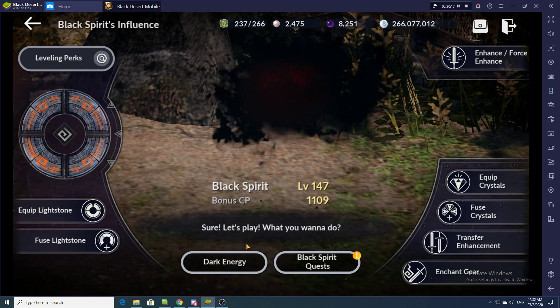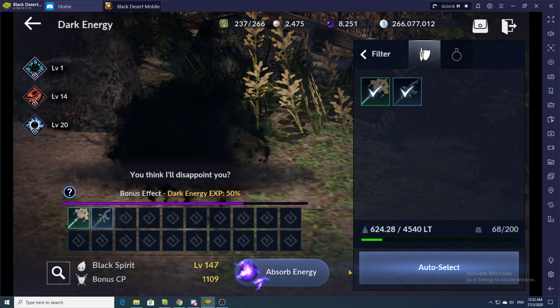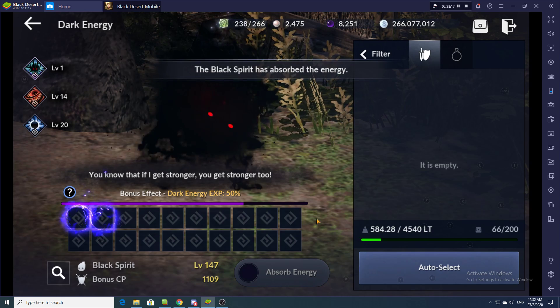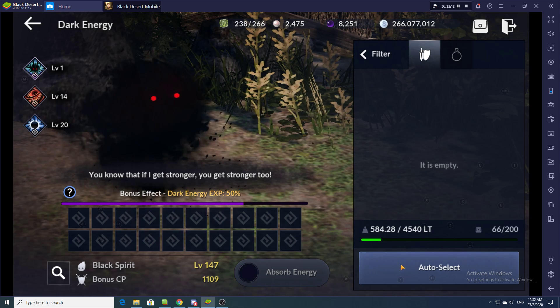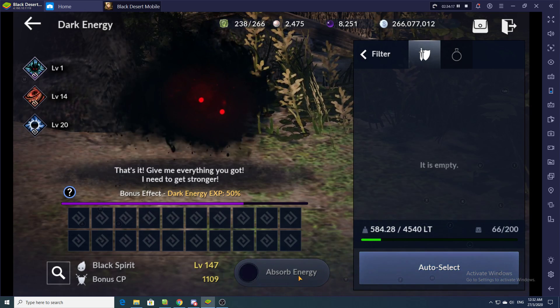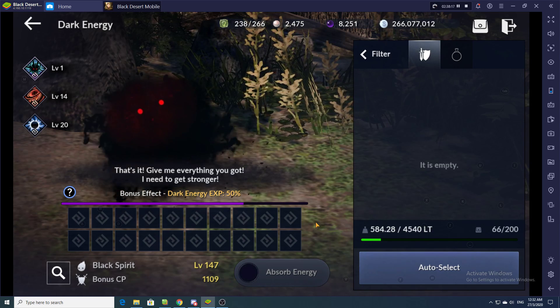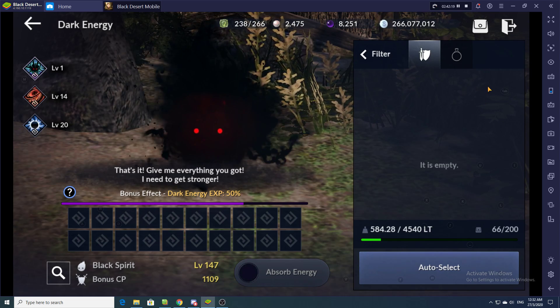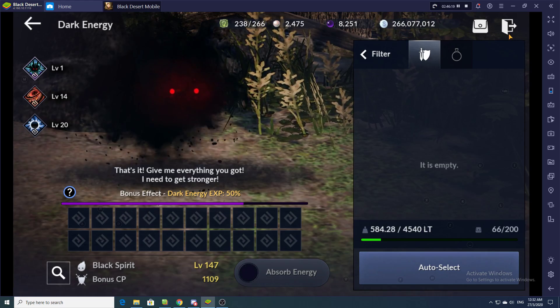The next step is to feed your dark energy. Click 'Dark Energy,' auto-select once, 'Absorb Energy,' then click confirm. If you think you're going to collect a lot of items, you may want to repeat the steps again — auto-select, absorb energy, then press confirm again. Of course you can't see mine right now because I don't have enough gear.